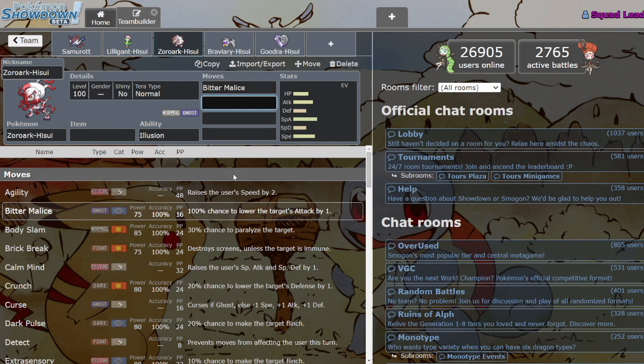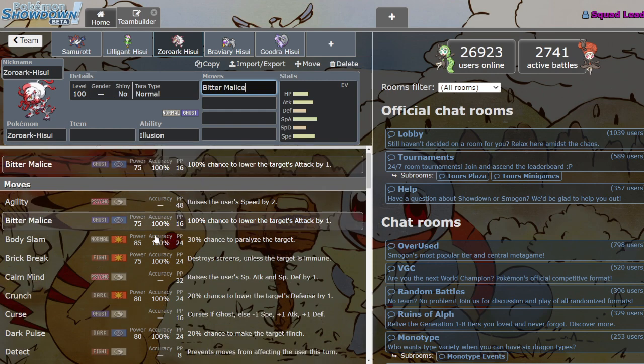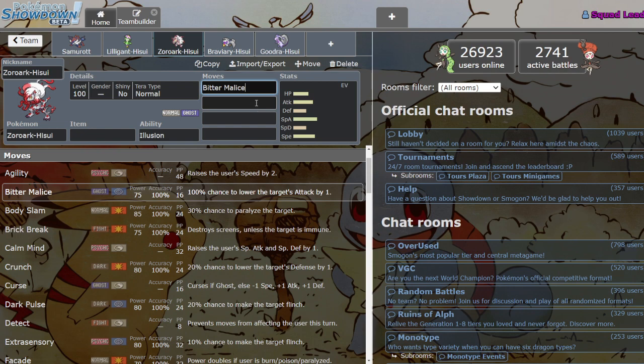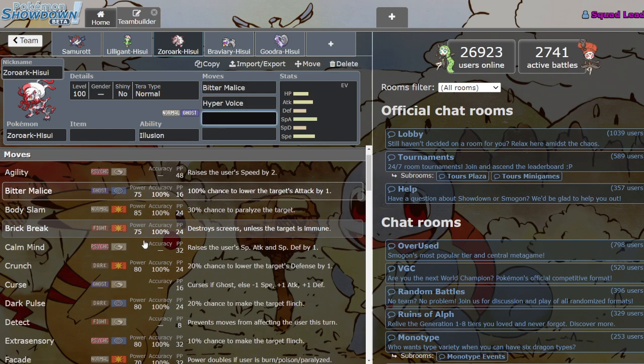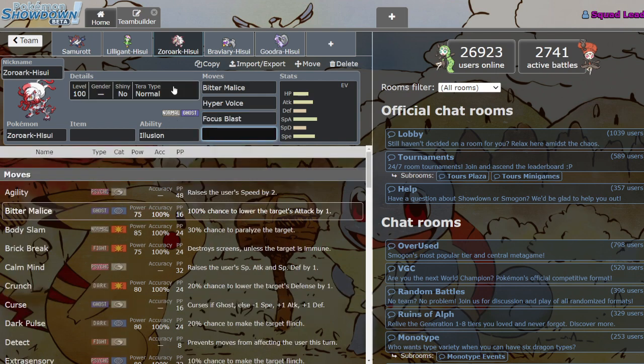Bitter Malice is a guaranteed chance to drop the opponent's Attack, which is a pretty good secondary effect. The move is fairly strong — only a little bit weaker than Shadow Ball — and the extra effect makes it maybe more worth it. You could really sub it out with Shadow Ball — either one's fine for Ghost STAB. He also has Normal STAB with Hyper Voice, plus standard coverage Zoroark normally gets like Extra Sensory, Dark Pulse, Flamethrower, and Focus Blast, which is fantastic coverage for a Ghost type.